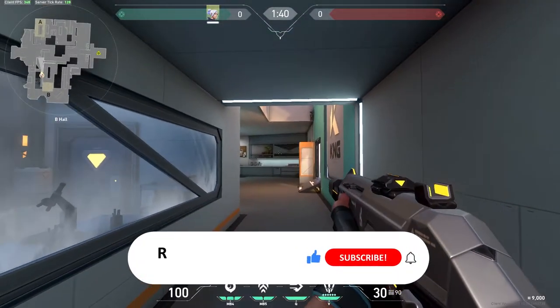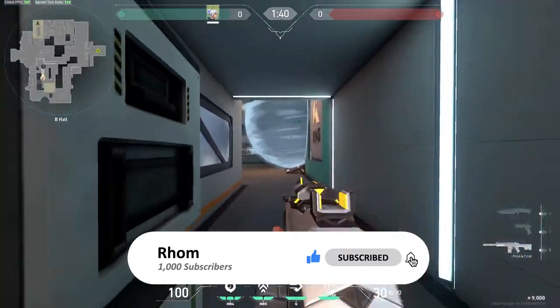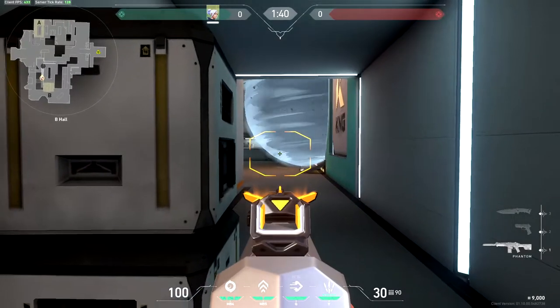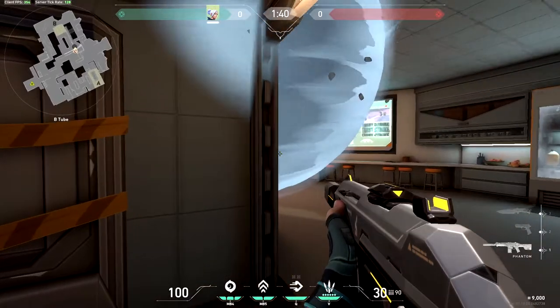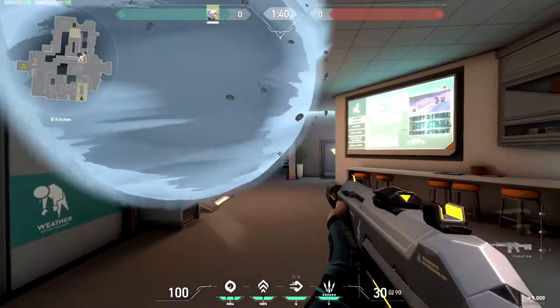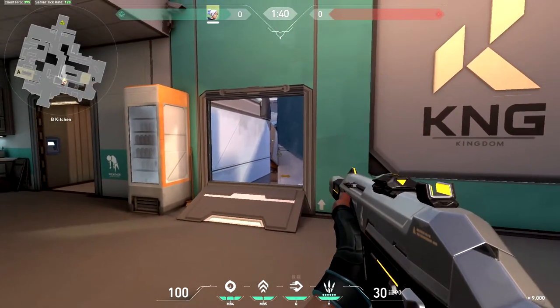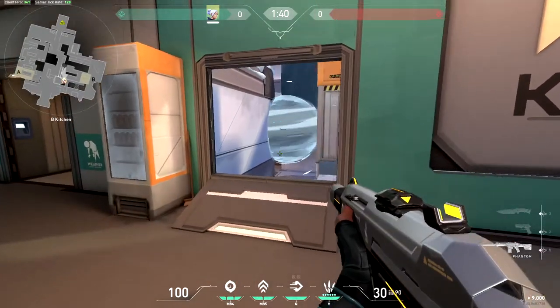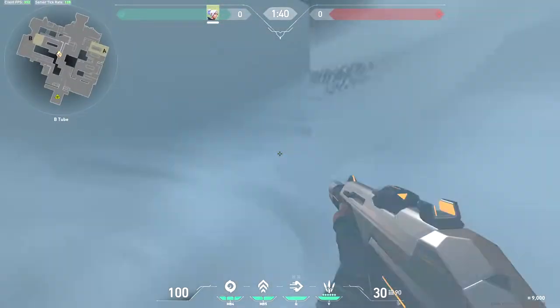Next we're going to have a look at defending the mid section of the map. For the first one, if you smoke against this wall here, as the attackers come through the tunnel you'll be able to see their feet as they push around the corner and get an easy elimination. From their perspective, they'll see absolutely nothing. If you're trying to stop a push through this tunnel — very similar to the B-site — smoke against the wall and you can see their feet as they come around the corner.